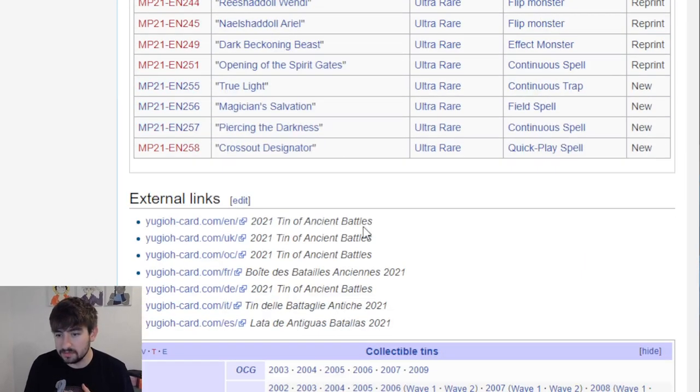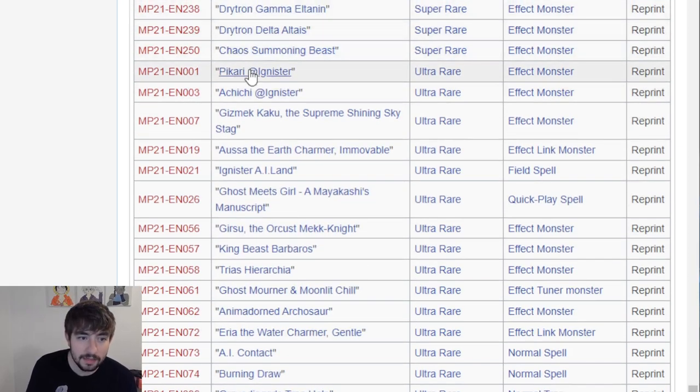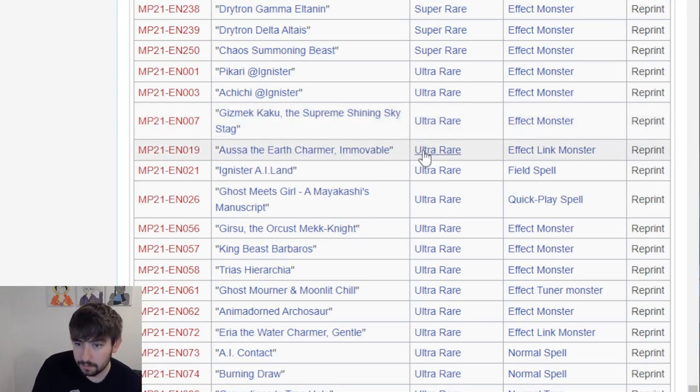Then we move into Ultras, which I believe is the final slot. Starting off with something huge - Picari and Achichi Adagnister. These are the two one-card starters for Ignister. So it's very, very nice to see them here in the Ultra Rare slot getting a reprint. There was also Gizmet Kaku - that's a card that has been floating up there just because it's only printed in Secret Rare and is actually a decent card. Also the Earth Charmer gets a rarity bump to Ultra. Ignister A Island - that's even bigger than these two. This was like a three-of that was like 25 bucks. Ignisters are officially going to be probably budget after this.